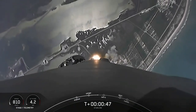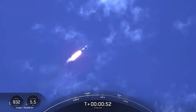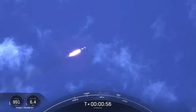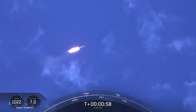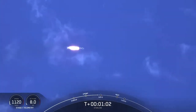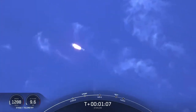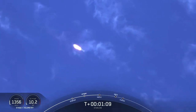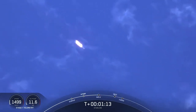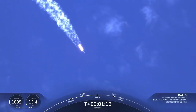As you can see, Falcon 9 has successfully lifted off from Pad 40 at Cape Canaveral Space Force Station, carrying our stack of 60 Starlink satellites to orbit. Moments ago, we throttled the engines down in preparation for max Q, or the maximum aerodynamic pressure that the rocket will see. Vehicle is supersonic, and we should be passing through max Q here in just a few seconds.